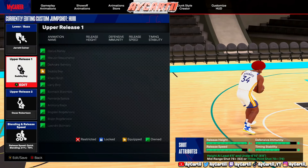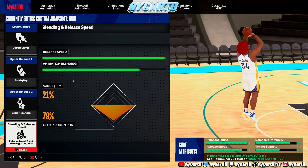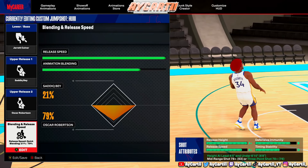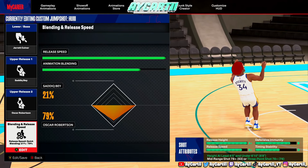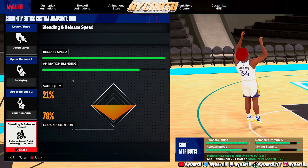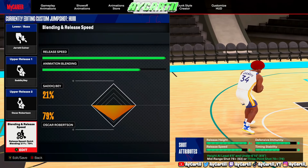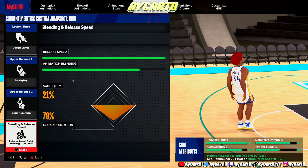The Jarrett Culver base jump shot has a good spot-up release height, A-plus rating. It's a little bit slow, but if you're open you're greening it, and that's all that matters. This is what I use for my popper or lockdown builds with a lower three-pointer. Now we're moving on to the Patty Mills small guard jump shot.